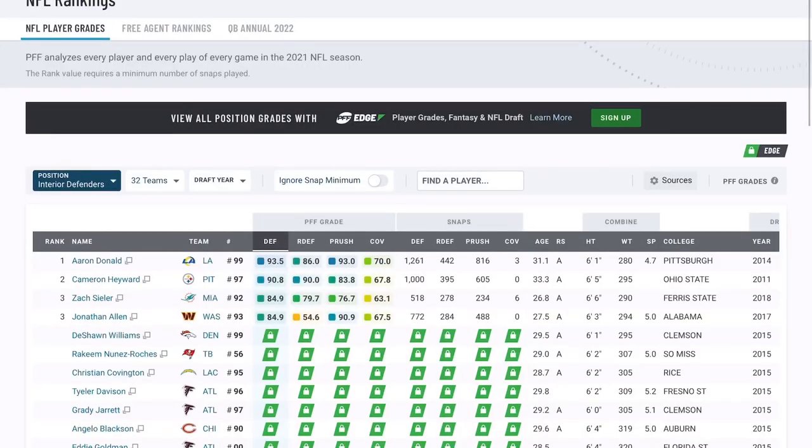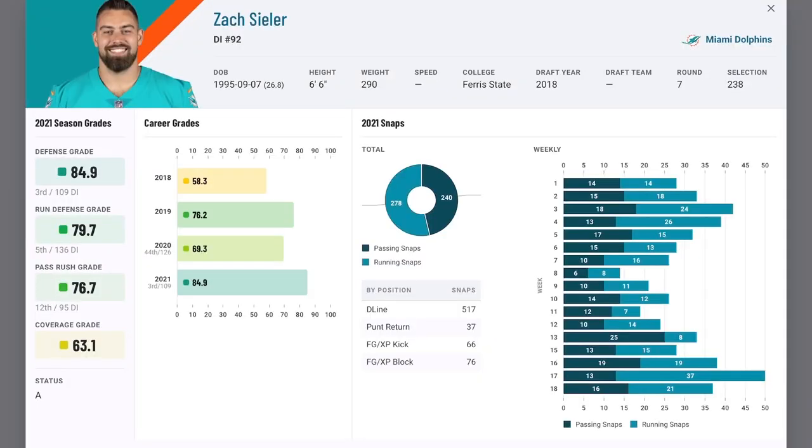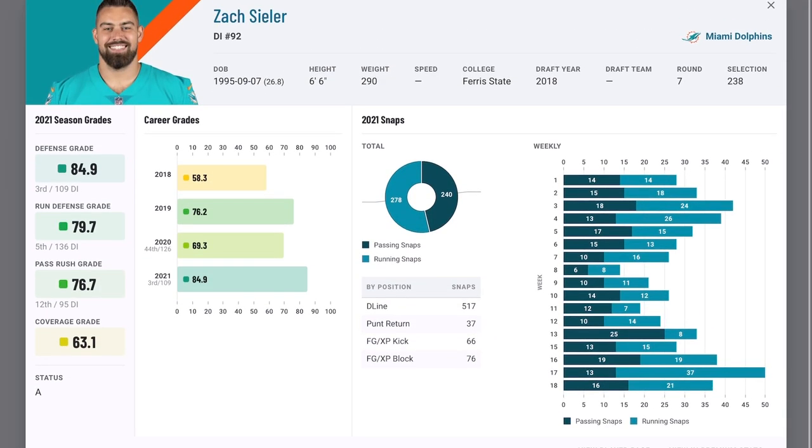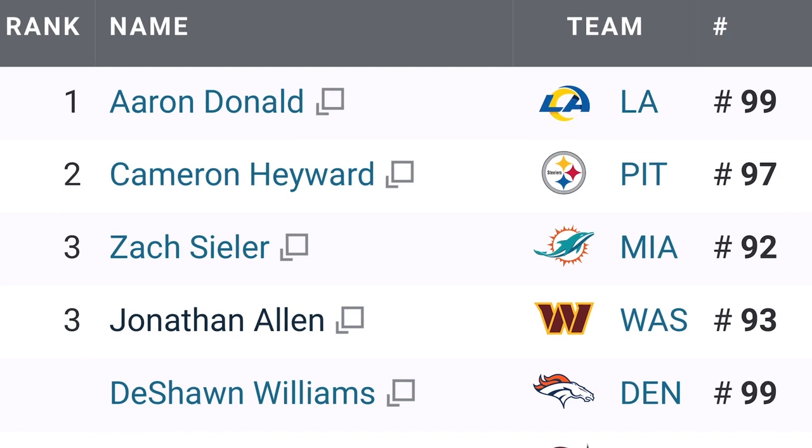If you're not going to take it from me, take it from Pro Football Focus, who ranked Zach Seeler third in their PFF grade among all interior defensive linemen last season, only placing behind all-pro caliber players in Aaron Donald and Cameron Hayward. This was a guy who split time with Christian Wilkins and other interior defensive linemen, and still was the highest grade on the team and third highest in the entire league. If that doesn't say something about him being underrated, I really don't know what does.